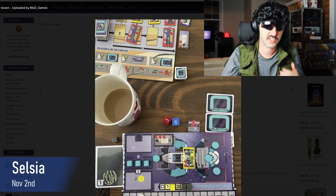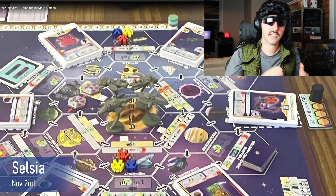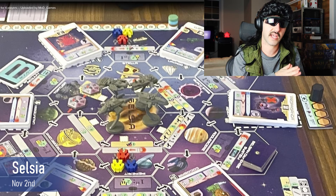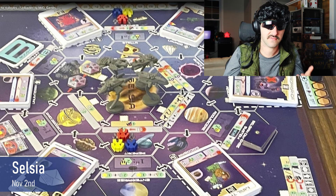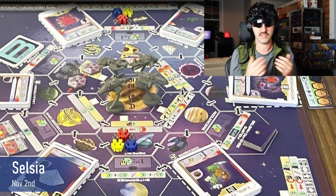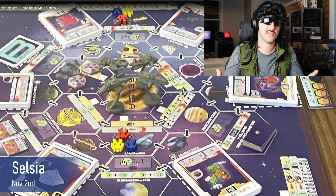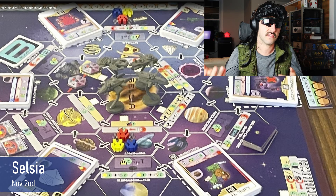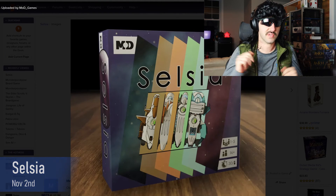Each turn players move their ship and perform an action. The board is broken up into three different sections. Visiting the innermost planets allows players to gather resources and hire crew members, but it also has the risk of space pirates. The outer planets let players find different job cards such as bounty contracts or cargo delivery. The outsider planets provide stronger actions, but these spaces need to be unlocked by upgrading your spaceship. The most reputable player at the end of the game wins.